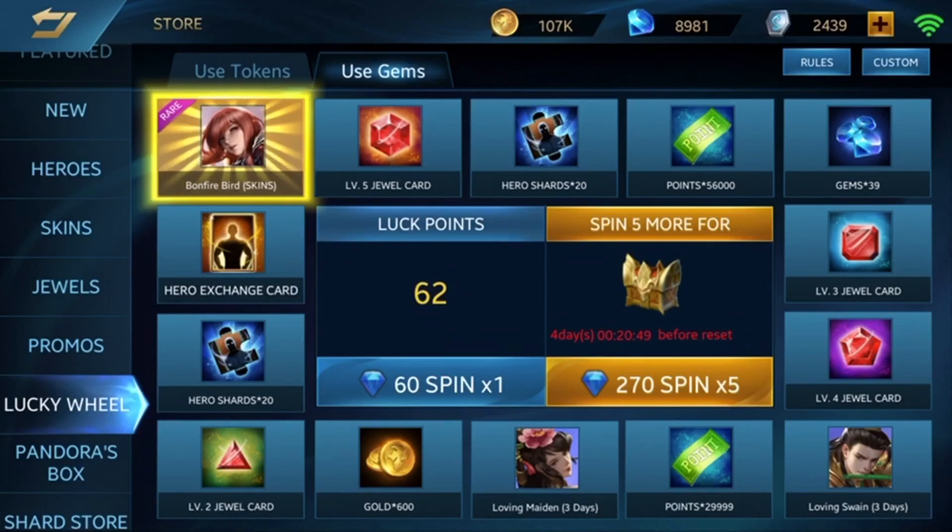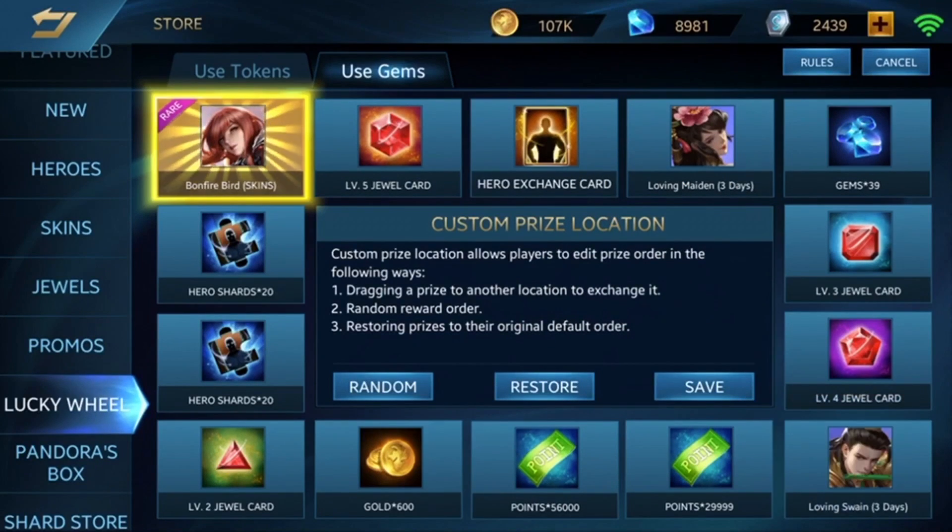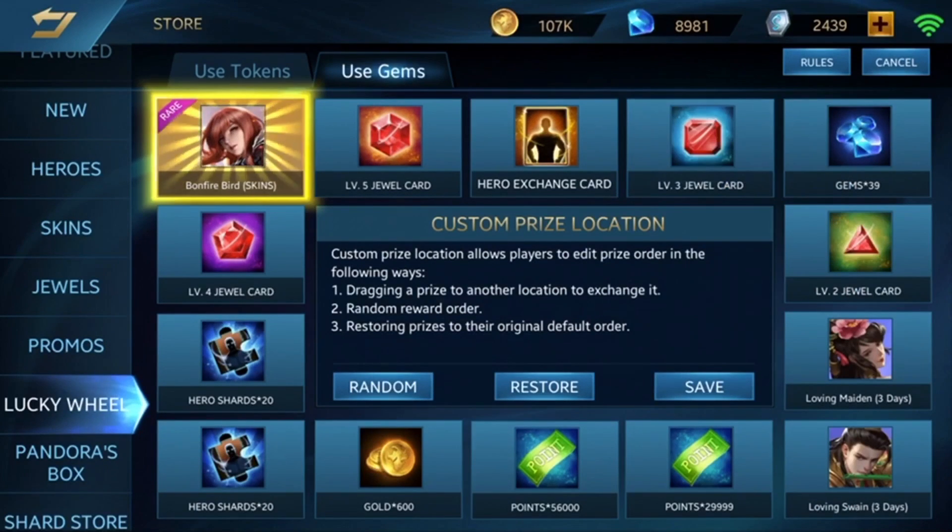The first thing we'll do is use the custom function and cluster everything together, so hopefully when we spin the wheel it'll land somewhere in the middle and we can get the battle prize. I'll take stuff like the hero exchange card, the good jewels, and the skins, but not the three-day travel ones because they expire and don't really have much value. I'm not sure whether this function really works, but since it's there, why not use it.